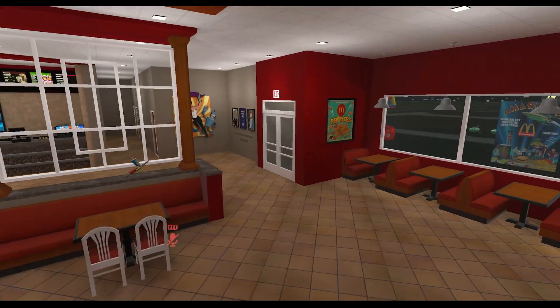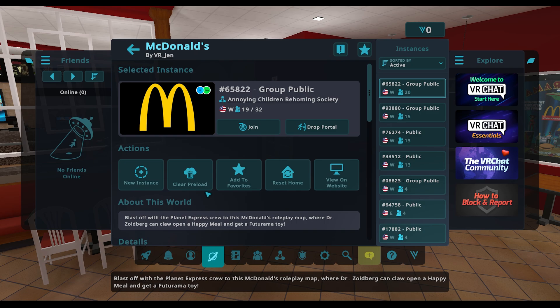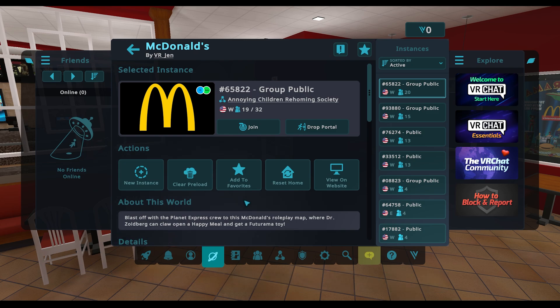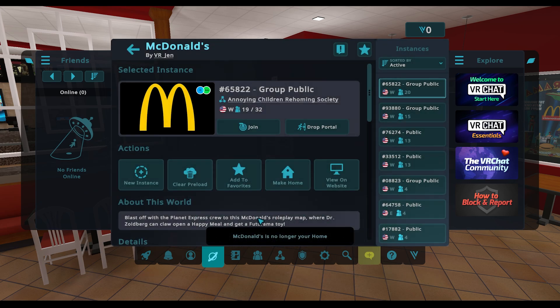That's just how I want to experience VRChat when I first load in. If you want to change or unselect your home, just go back, click on McDonald's, and click Reset Home, which will default it back to the floating island.